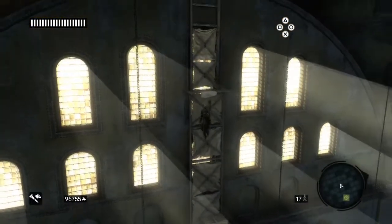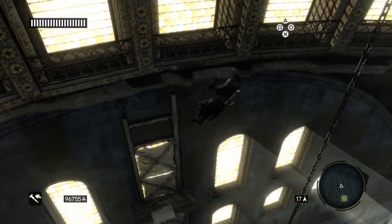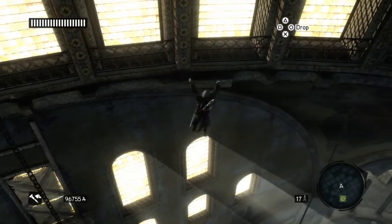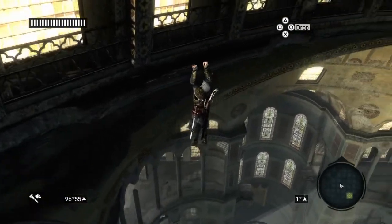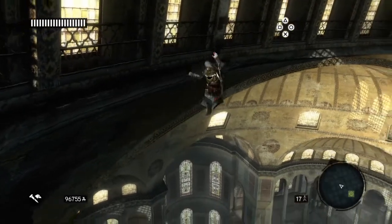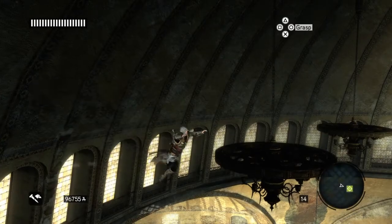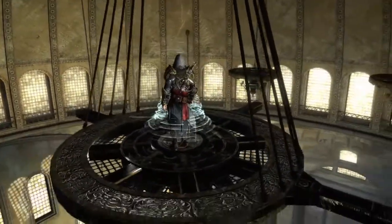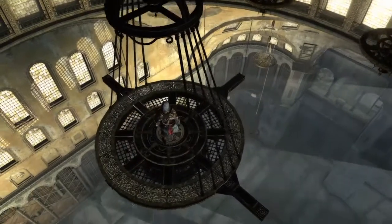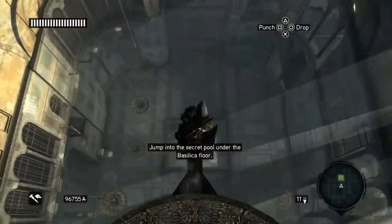Climb up this structure here. Once you get to the top, you're going to shimmy to the right quite a long way, so just keep shimmying to the right until you find a place to climb up, which is here. Climb up, and when you get the message you can back eject to the chandelier. There's a checkpoint marker on the top of the middle chandelier — get that. Then you get a cutscene which will open a little floor below you, and so you can do a leap of faith into that hole.